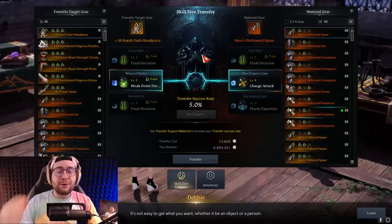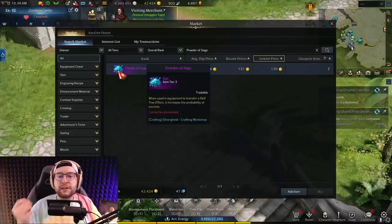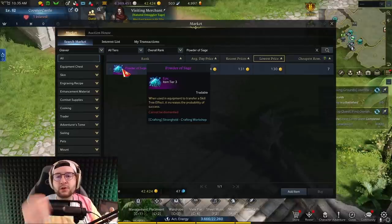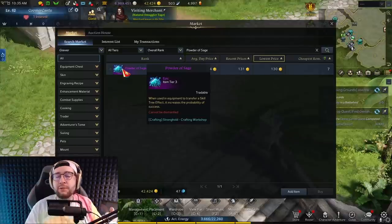The last thing to mention is Powder of Sages. These are very helpful because they significantly increase the probability that a tripod will roll onto your gear. They cost around 130 gold each — not too expensive individually — but when you're rolling a ton of tripods, the cost adds up quickly.